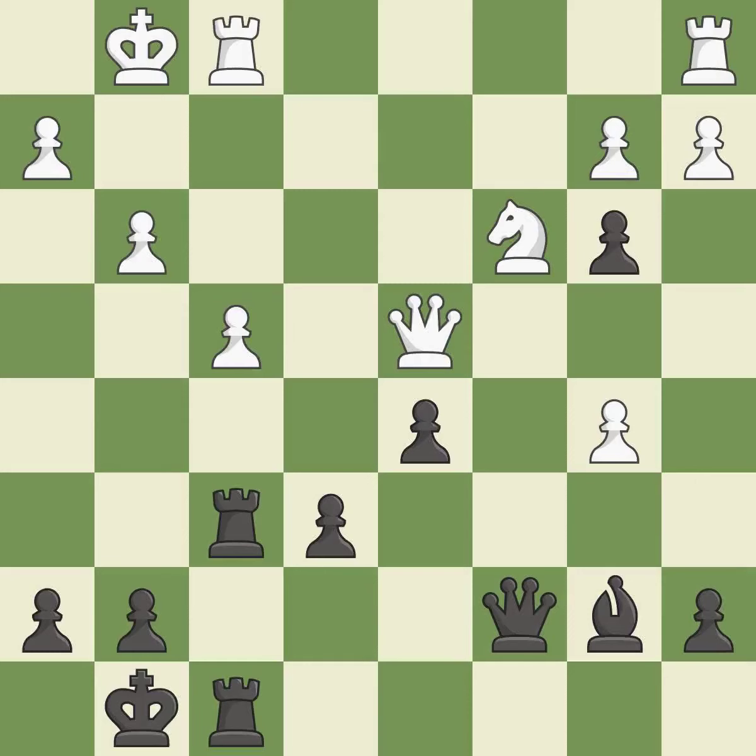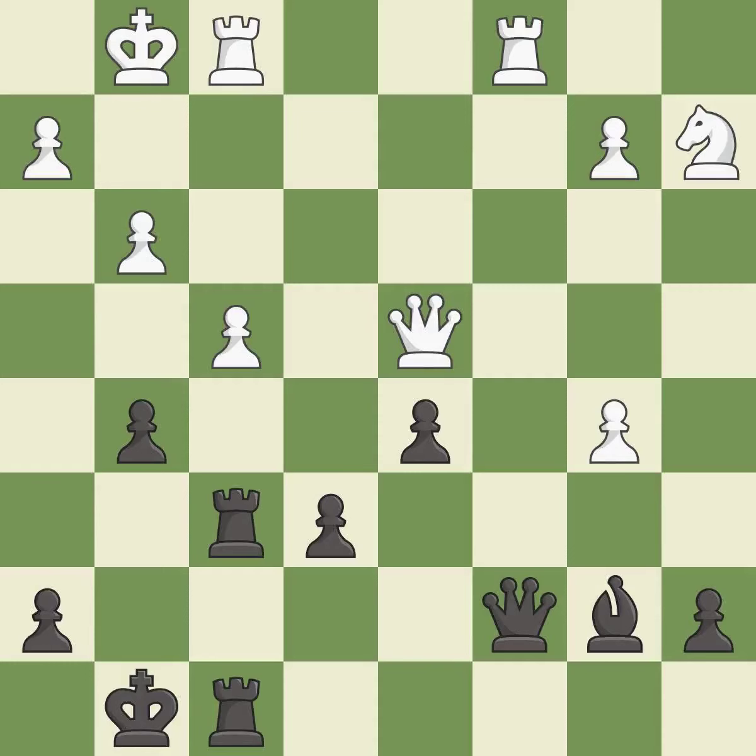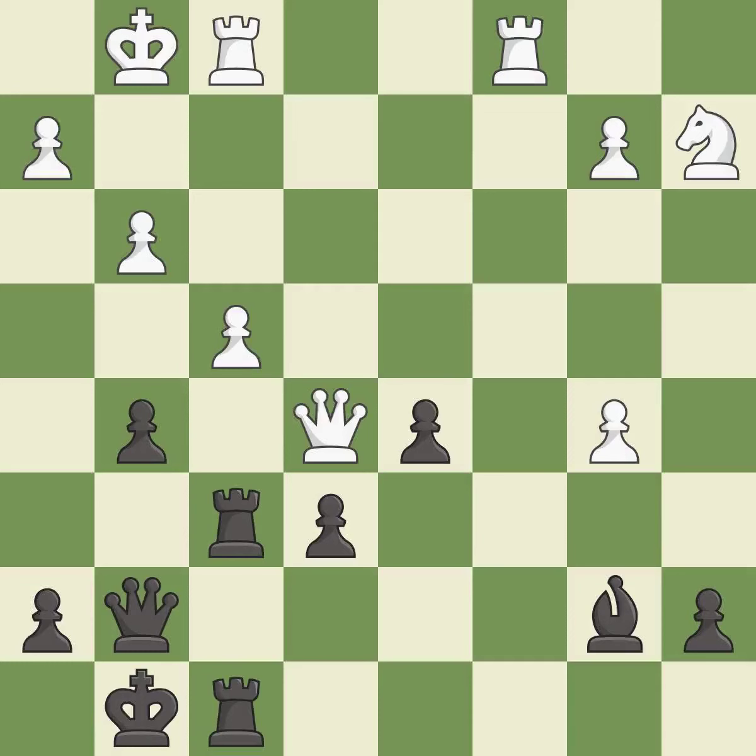This protects an under-defended pawn that is under attack — it is best. The pawn is now passed because it can no longer be challenged by opposing pawns as it tries to promote — it is best. Recaptures. This threatens to create a passed pawn — it is best. This activates a piece and simultaneously wins time by attacking an opposing queen — it is good. This defends a pawn that was under attack and had no defenders — it is best. This threatens to win a pawn — it is an inaccuracy. This makes a passed pawn, meaning no opposing pawn can challenge it on its way to promotion. This is the only good move. This threatens to win a pawn — it is a great move. This is the way to win a pawn.